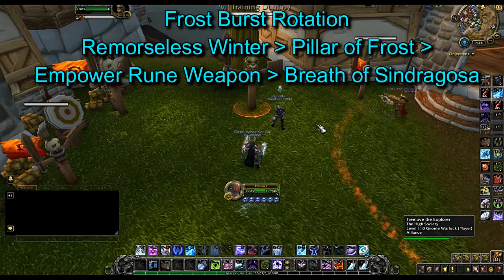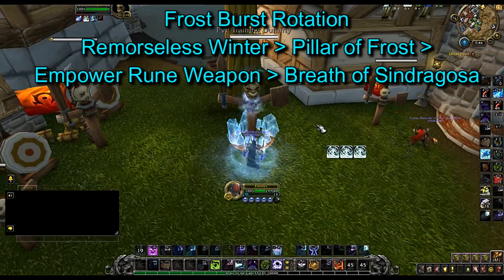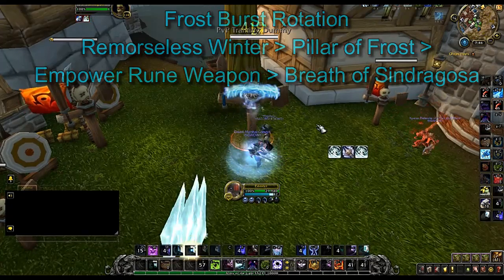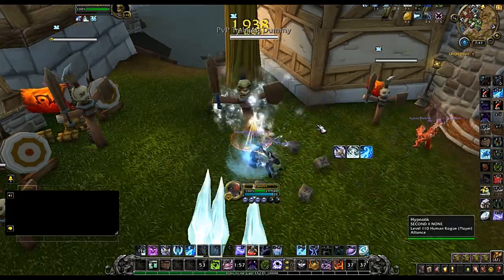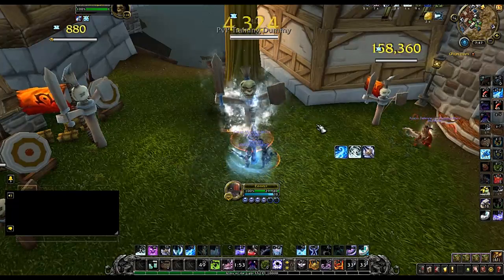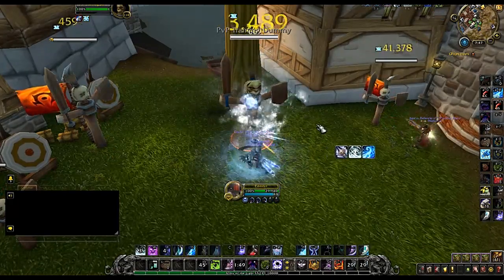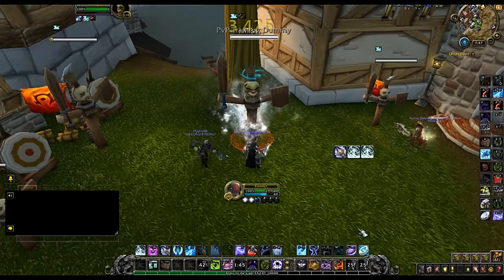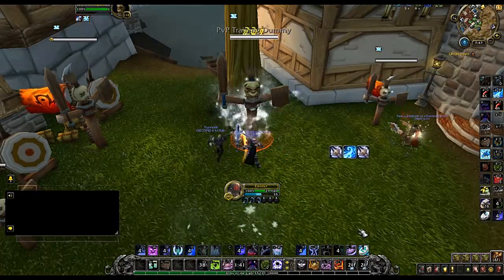Now we're taking a look at the Frost Death Knight burst rotation, and it's really straightforward. Once you're on your target, you're going to use Remorseless Winter to root the target in place, then use Pillar of Frost followed by Empower Rune Weapon. Once you have enough runic power, you use Breath of Sindragosa, then generate runic power with Obliterates, and whenever you get Rime procs you use Howling Blast because it does 300% bonus damage.